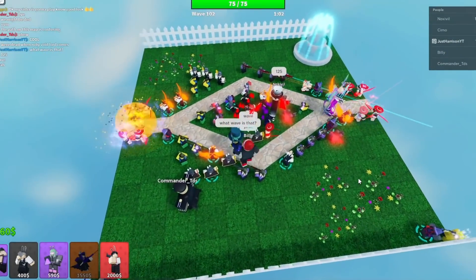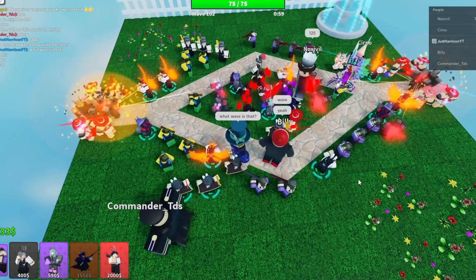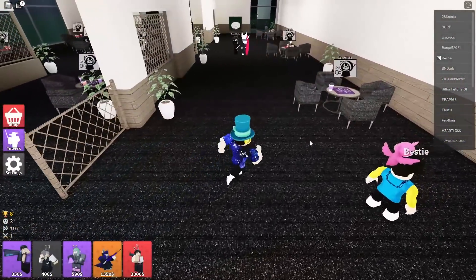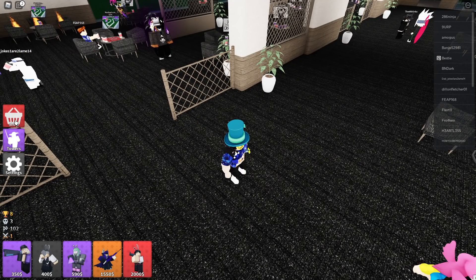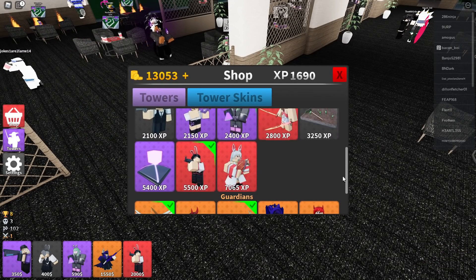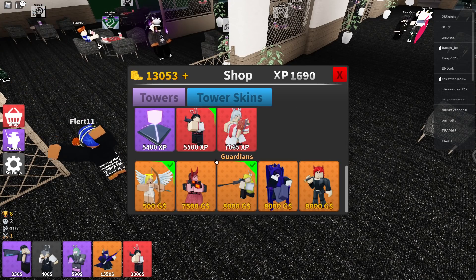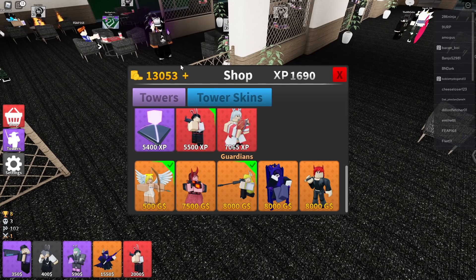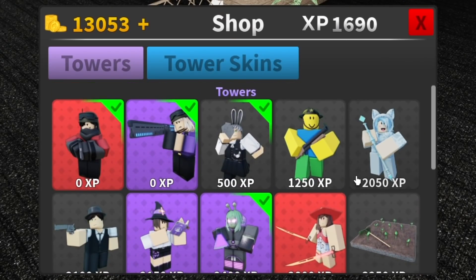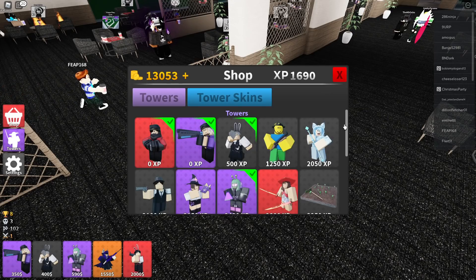I'm actually going to back out now and go back to the lobby so I can show you guys the rest of the towers and finish talking about the game. So now that you've seen how matchmaking works and what an actual game looks like, I'm going to show you some of the user interfaces and the towers. Here is the shop. You can see that there's a variety of towers to choose from — they're called guardians, not heroes. You've got two different currencies: you can either use coins, or you can actually use Robux, which may or may not be what I did to get Maya.